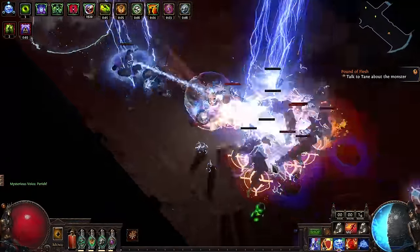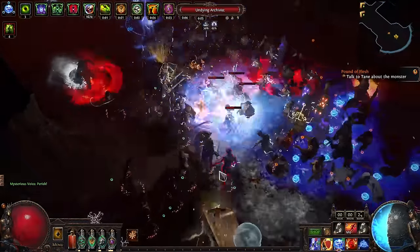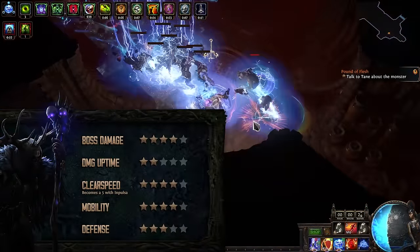Hi, Zizoran here with another League starter, and this is going to be Lightning Conduit on a Witch Elementalist. So for those of you that really want to feel like the Emperor, this is going to be the build for you.